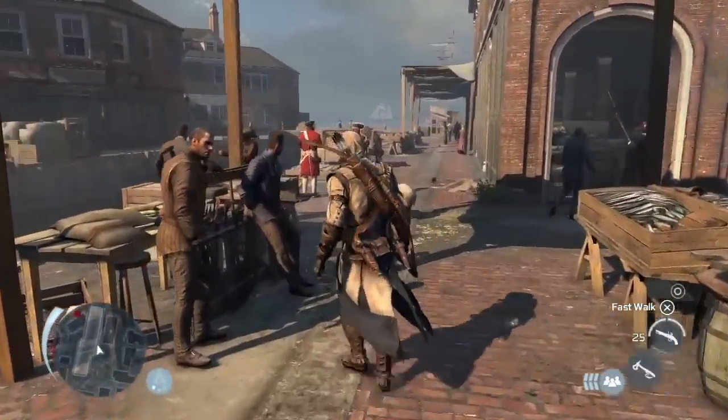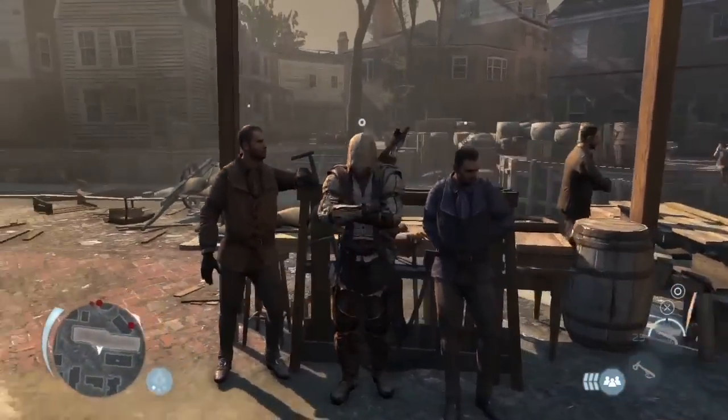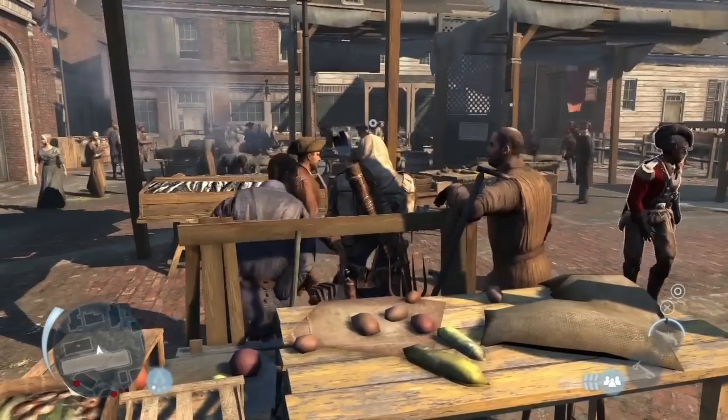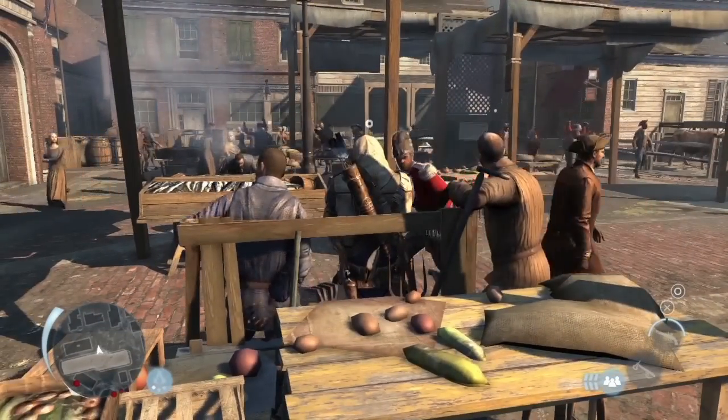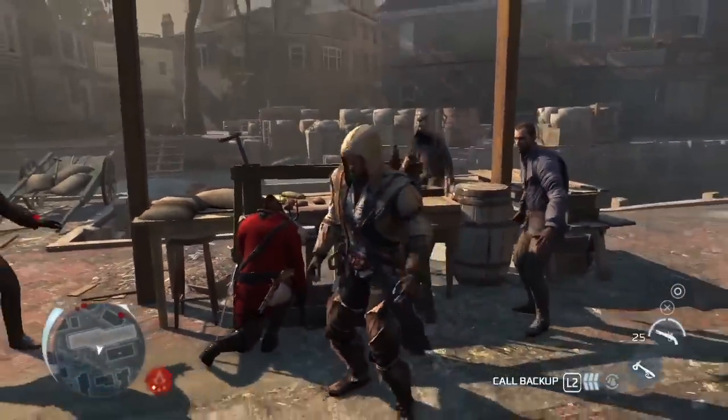Animals as part of the crowd in the city is also a new feature. Connor can also blend between any two characters in the world, such as these stationary guys, and mimic their actions, allowing him to hide within any crowd. And of course, even from this position, you can assassinate your enemies.